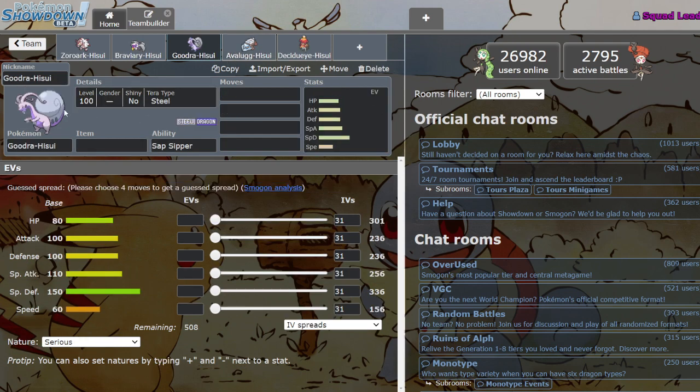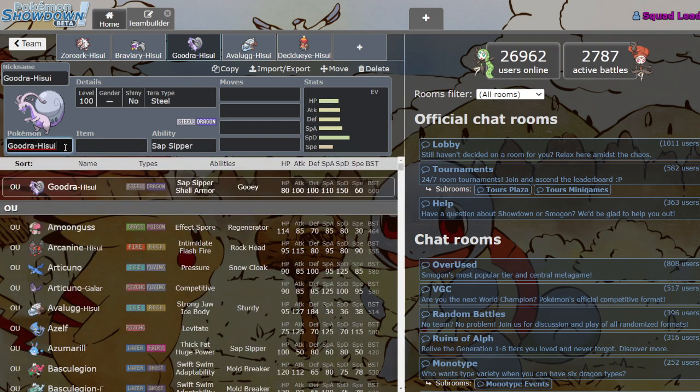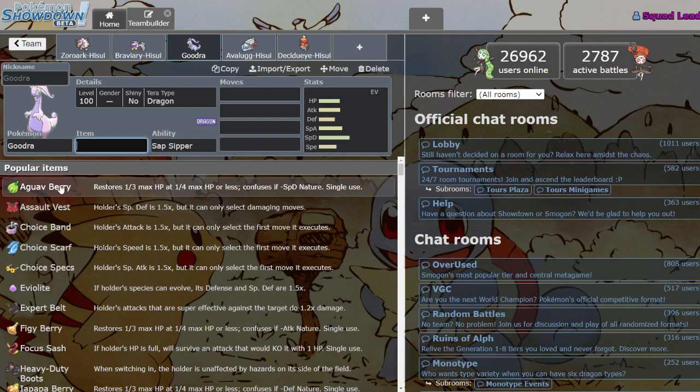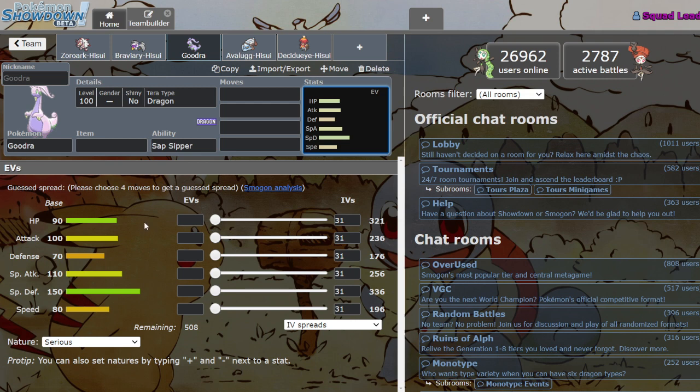Moving on, we got the big boy — Hisuian Goodra. Another very necessary upgrade from regular Goodra. Goodra always got the short end of the stick as far as pseudo-legendaries go — it's always been by far the worst of them, not even a close competition. He's the only pseudo that's pure Dragon type, while all the other pseudos have a dual type. His stats are good and he has good moves, but he always struggled a bit.